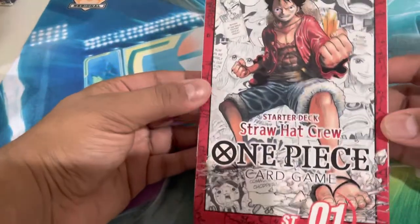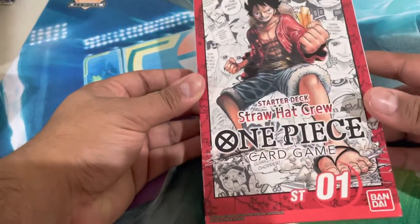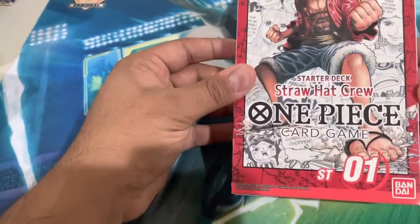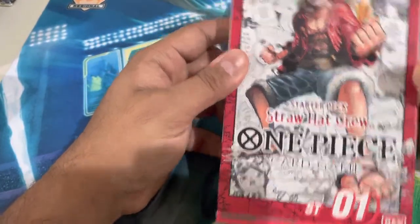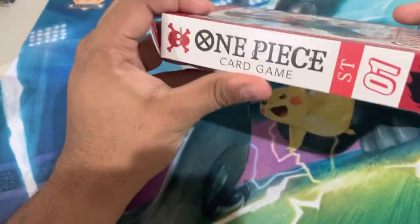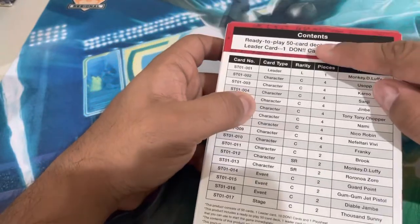What is up everyone! Today we've got our first Straw Hat crew One Piece trading card game starter deck. There are four starter decks of the One Piece trading card game and today we've got our very first one — it's the Monkey D. Luffy deck. I really like how the cover art and box size is the exact same as a manga volume. You can see the list of cards on the back, and it's a ready-to-play 50-card deck with a leader card, Don cards, and a play sheet.